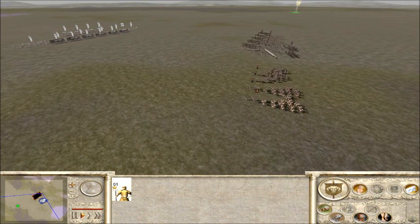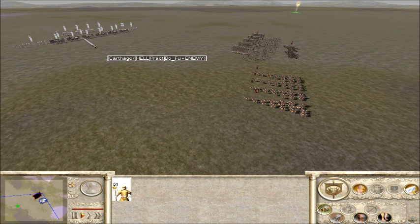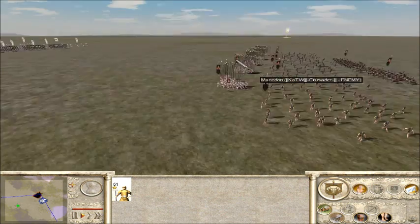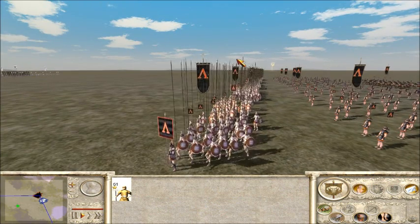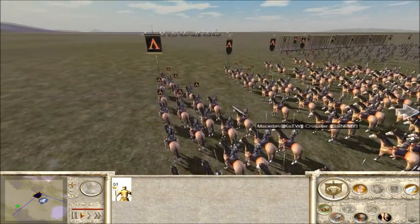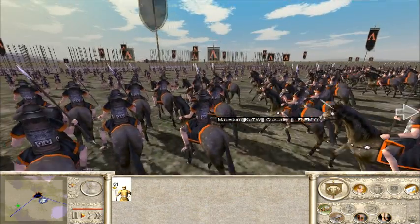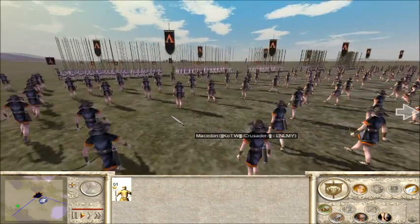We have a 1v1 clan versus clan — Macedon, KOTW clan Crusader versus Bofu from the Hellclan. I think he's got five Royal Pikes there. He's only got four Companion Cav, two Light Lancers, Gold Attack, and he probably has six Archers there.